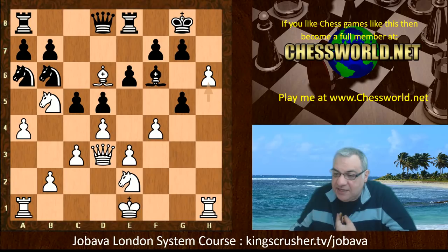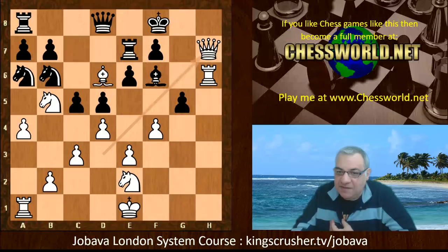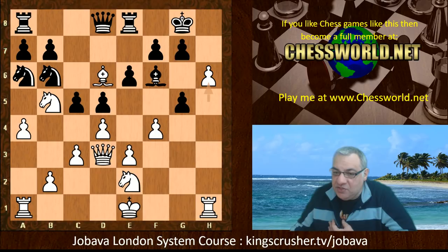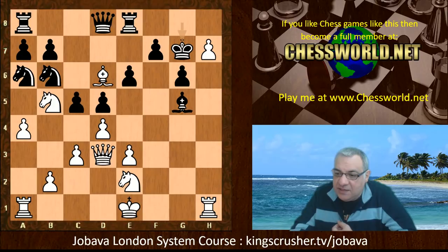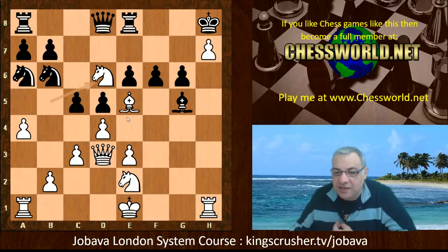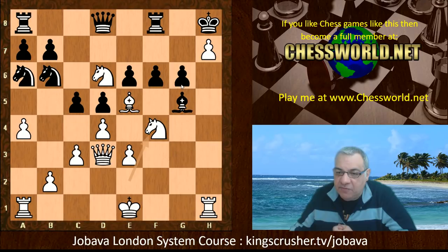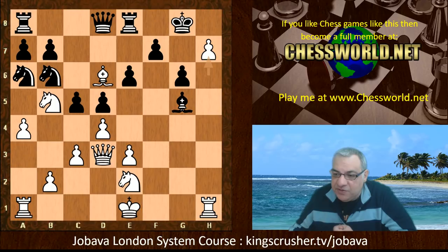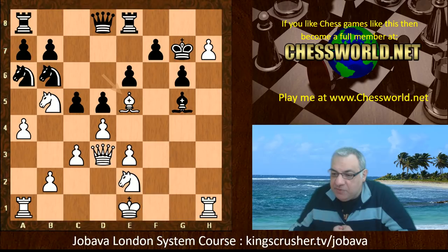Trying to shred open the kingside — h6, so this is a fun attacking position to have. We have g6: if g-takes, Rook takes, this position offering the exchange — but it's just absolute devastation. If the bishop dropped back, then there's Qh7 checkmate, the bishop covering the escape at f8. So g6, fg, Bishop takes check, and in this position King g7 was played. If King h8 then the check is useful for Nd6 threatening Nf7 check.